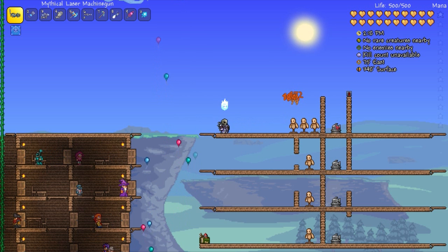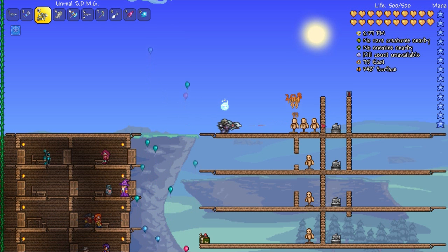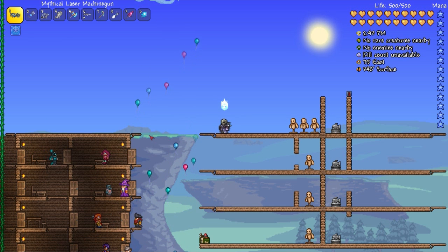Pros and cons for this weapon. Pros: it's a laser machine gun, it fires really fast, and does a lot of damage. Cons: spin-up time and relatively bad accuracy — two things that can screw you in Terraria. Which is why I prefer the Unreal SDMG, as it is the most accurate weapon in the game at the moment. Anyway, that's gonna be it for this episode. I hope you guys enjoyed — hit the like, favorite, subscribe button. I'll talk to you guys in the next episode. Peace.